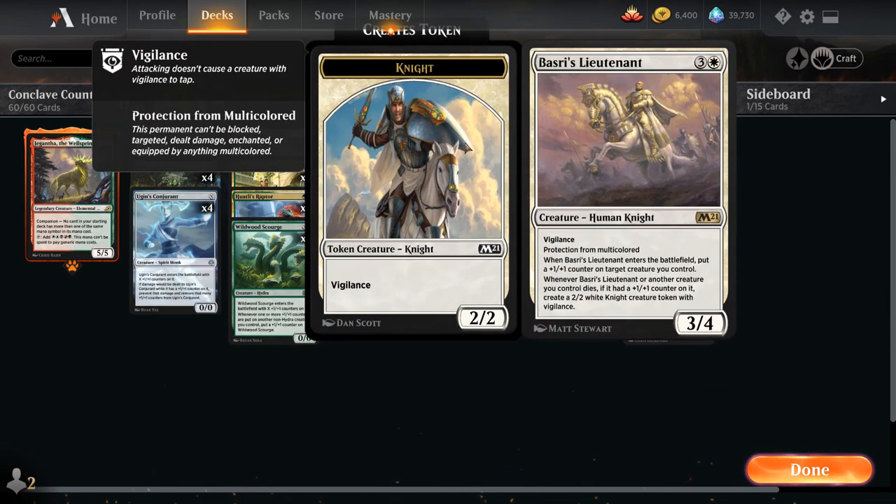We've also got two copies of Basri's Lieutenant — a 4-mana 3/4 with Vigilance and Protection from Multicolored. When it enters the battlefield we put a +1/+1 counter on target creature we control. When the Lieutenant or another creature we control dies with a +1/+1 counter on it, we make a 2/2 white Knight creature token with Vigilance. This gives us sweeper insurance since we're a creature deck that tends to go all in and can be vulnerable to sweepers.